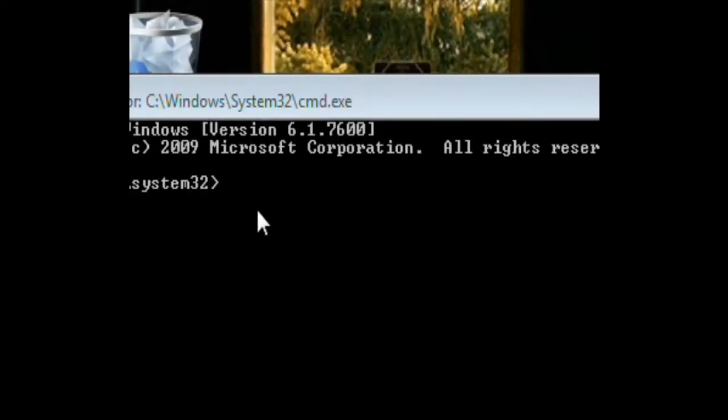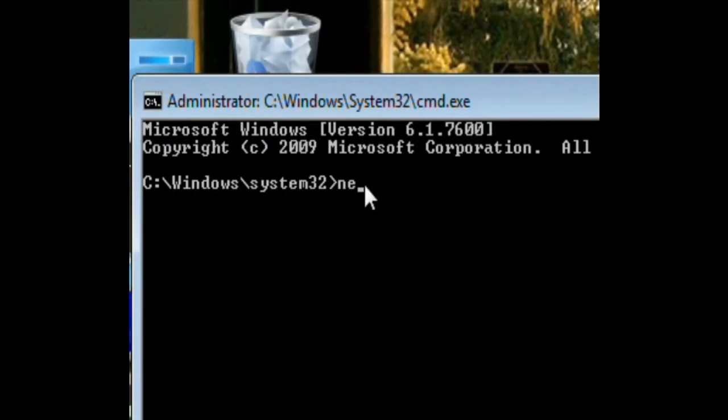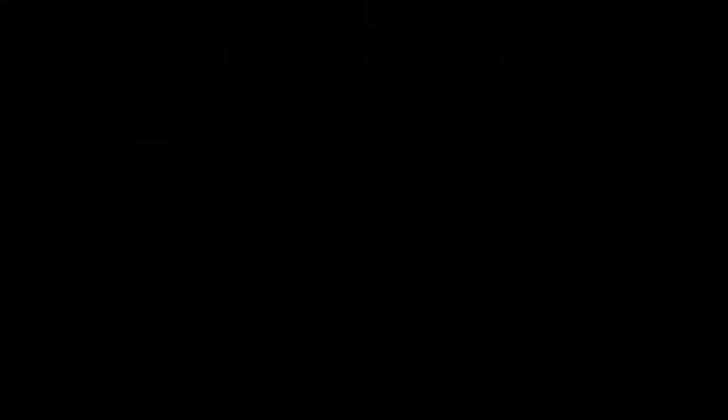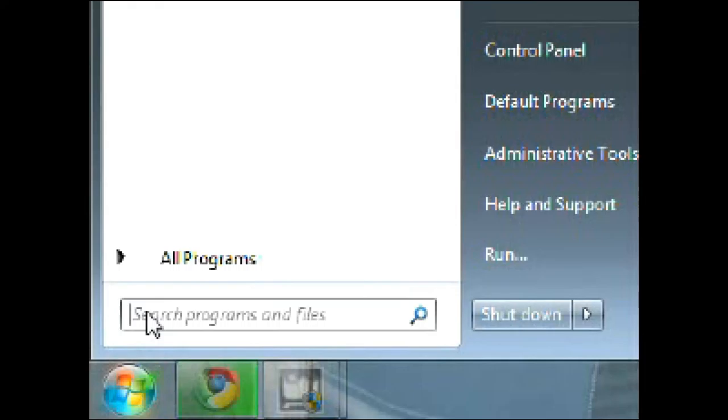Now, type N-E-T-S-H, space, then click on the start menu.